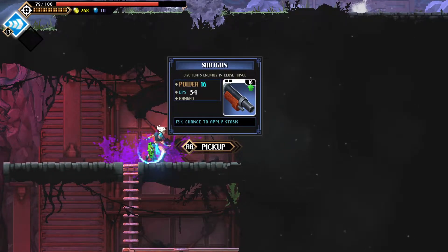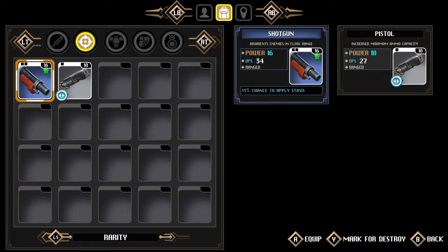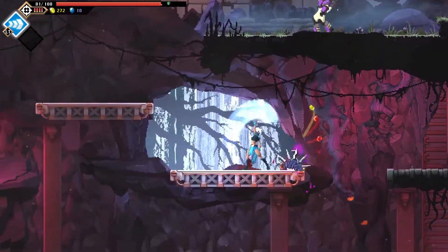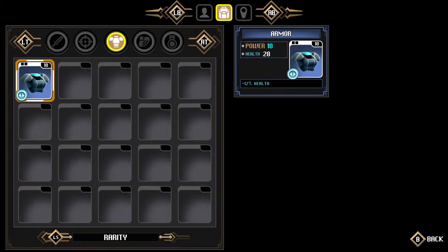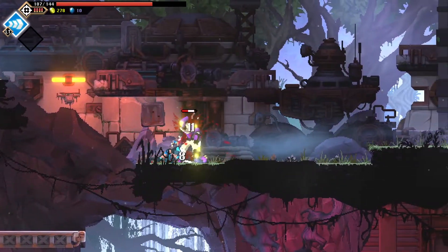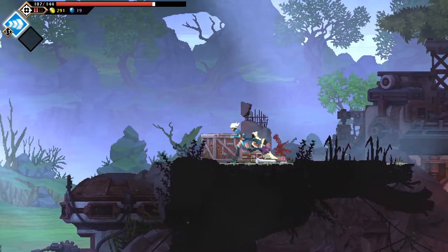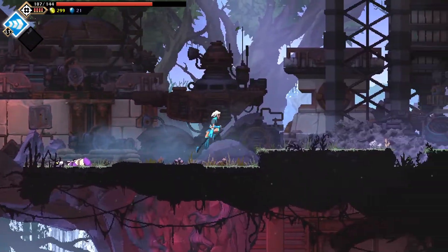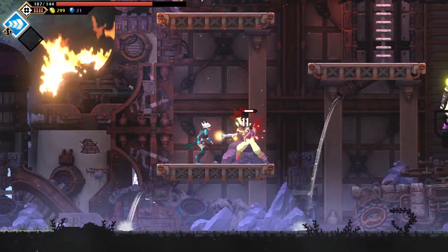Shotgun — disorient enemies at close range. We'll take that. It just does more damage, so we'll take it. And there's some armour too — armour is automatically equipped if it's your first piece, so it just ups my health basically. Not every enemy drops items, but some do. I'm probably going to see items later in the full game which will boost what items can be dropped.